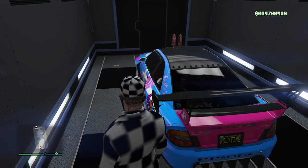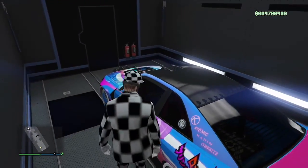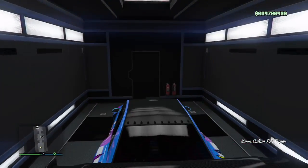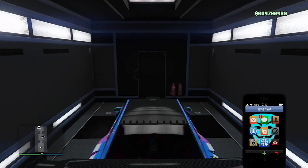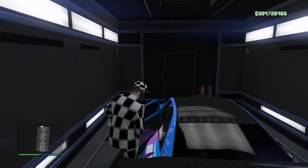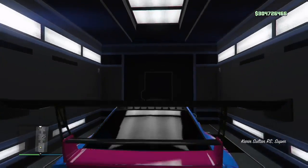Now we're going to proceed to duplicate our first car. Like I said in the tips, we're going to open up the internet first just so we can get the timing right. Open up the internet — it kind of lags a little bit, but this helped me 100% of the time — and now I'm going to proceed with the glitch.